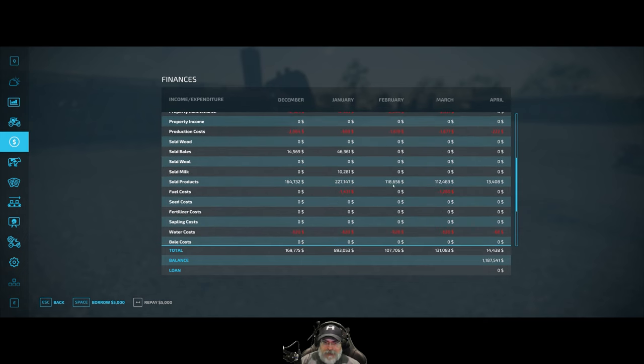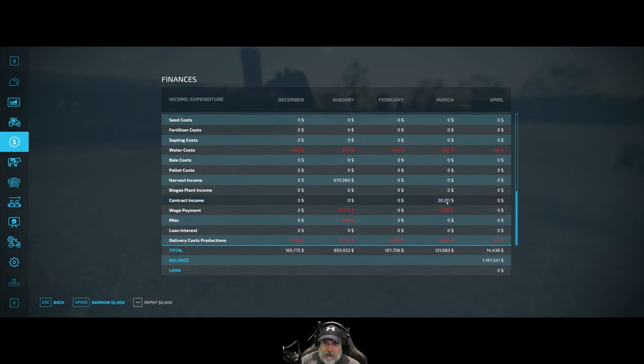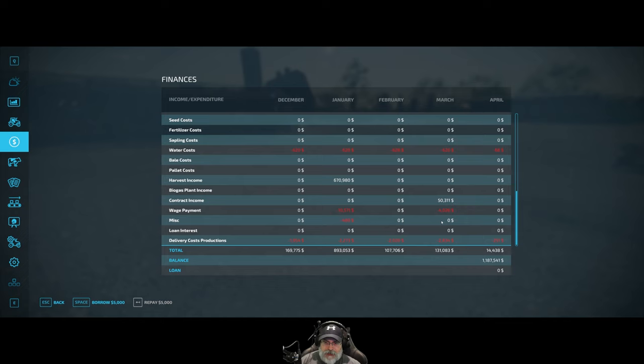We brought in $118,000 in February from our greenhouses and $112,000 in March. Fuel costs were $1,260, water costs about the same. I did some fertilizing contracts in March — $50,311 worth to be precise — and spent about $8,800 on granular fertilizer to get all of those done. I paid workers $4,000, mostly for helping with hay, and paid $2,834 and $2,002 respectively for pallet distribution in those two months. We're currently sitting at $1,187,541.